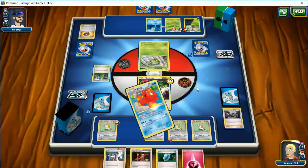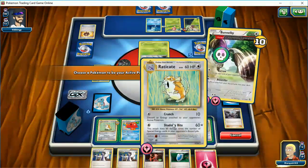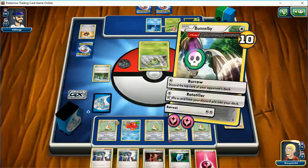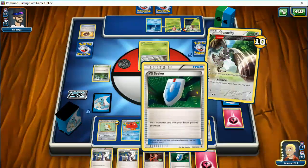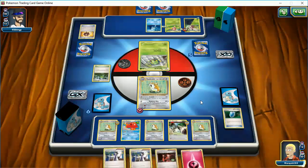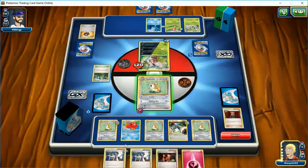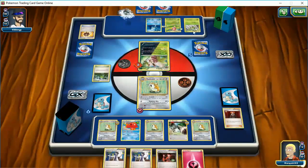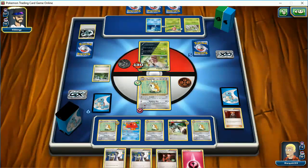Okay, that didn't help. So we're going to retreat. Let me just make sure I have a Lysander here — yes I do. The other thing I could do is Lysander this guy, but no — there's no special energy. So if I had a hammer it would be great, I do not. So we'll discard it this way. Hopefully he doesn't have another one in his hand. If he does, it's not the worst thing — I'll put another one up and just do the same thing.